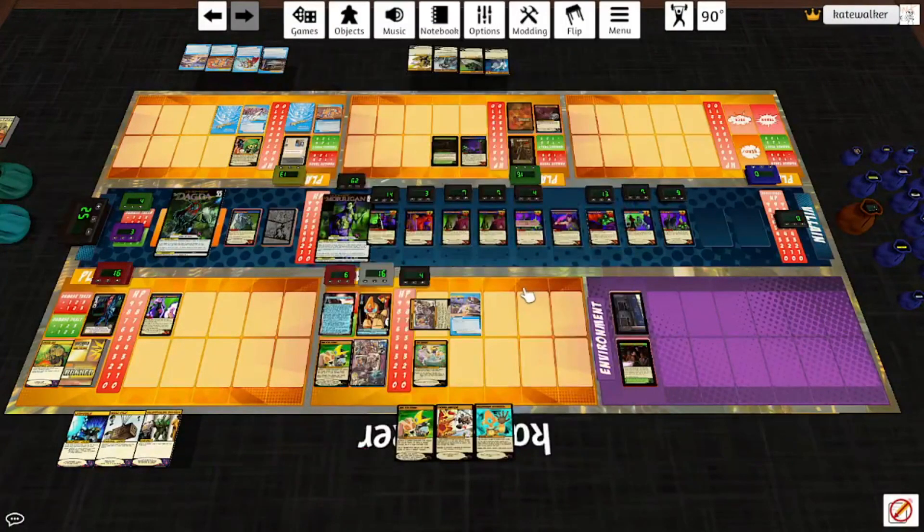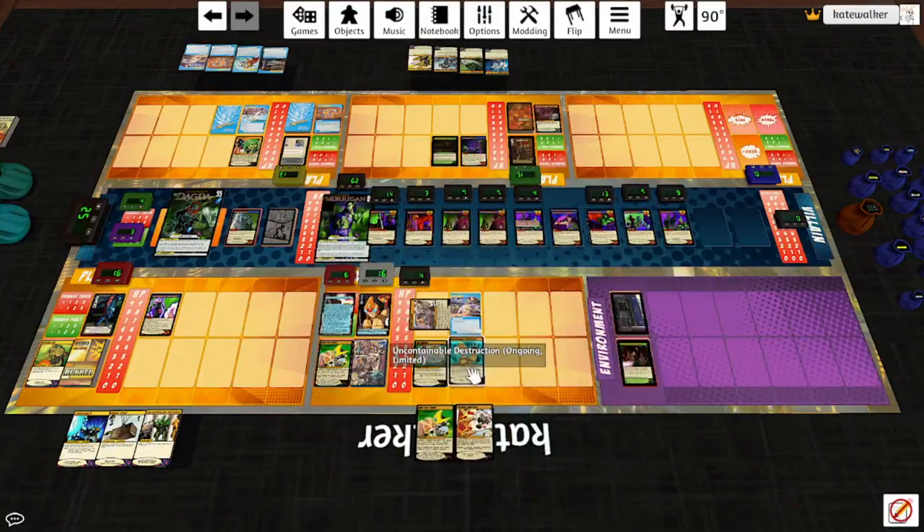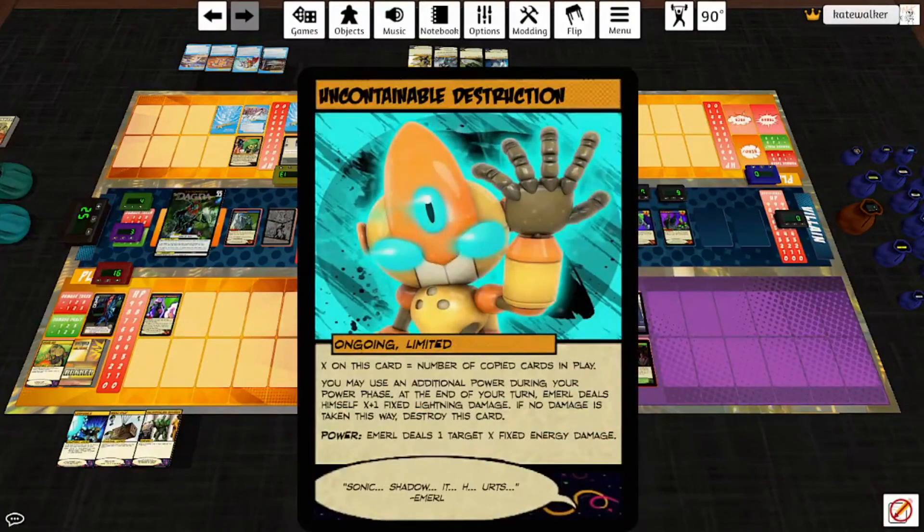Start of turn: somebody play an ongoing card. Let's play Uncontainable Destruction. X on this card is the number of copied cards in play, so right now it's one. You may use an additional power during your power phase. At the end of your turn, Emeril deals himself X+1 fixed lightning damage; if no damage is taken this way, destroy this card. That's a DE term, so that means it's irreducible, cannot be redirected, and cannot have its type changed. Power is: Emeril deals a target X fixed energy damage.